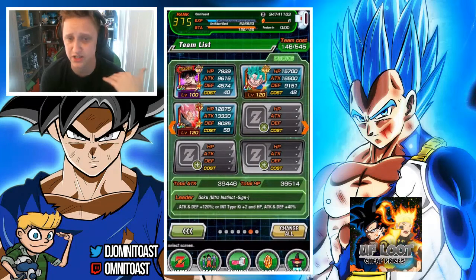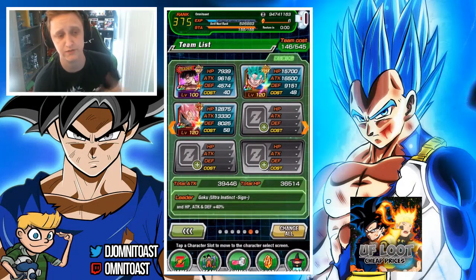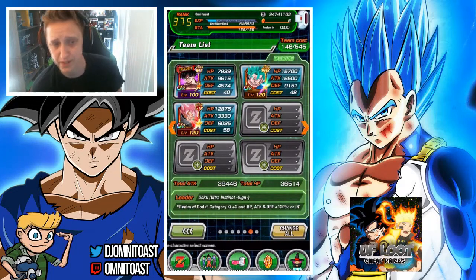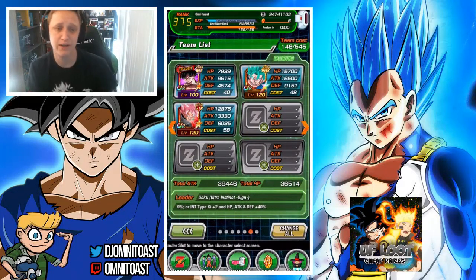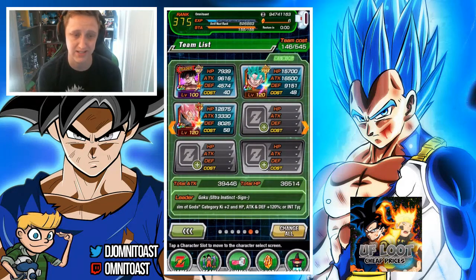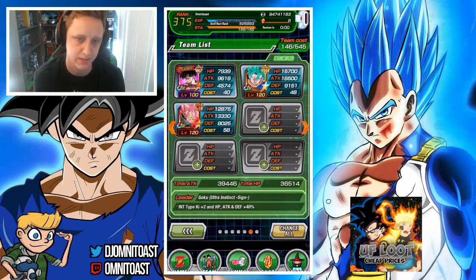Jiren has a medium chance to stun — if you want to know more about him, check the link in the description for the part one video. I also recommend LR Goku Black as a huge power boost for this team if you have him — go ahead and throw him on. I try to stay away from LRs in these team builds because not everybody has LRs.